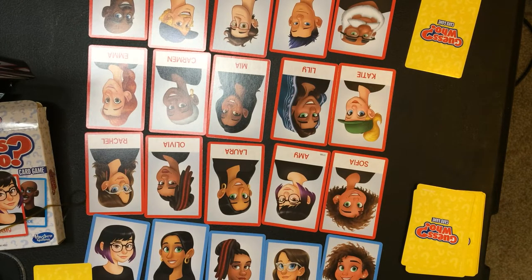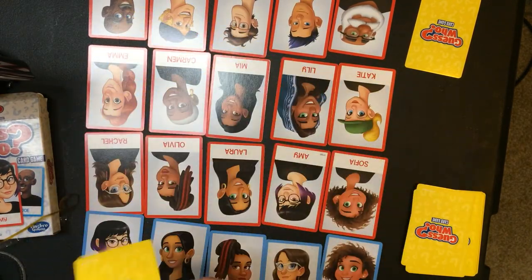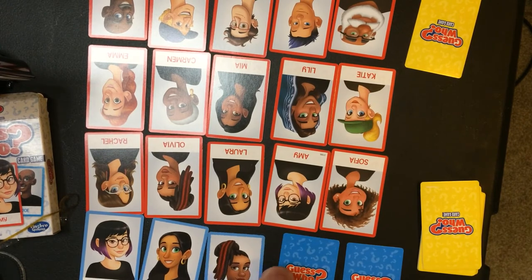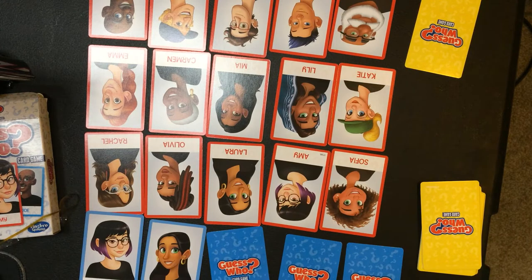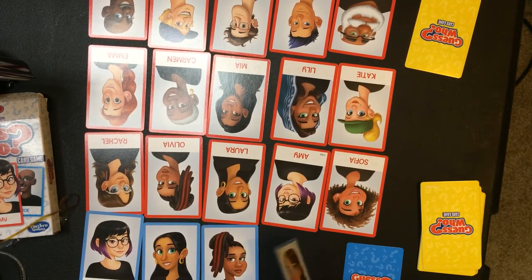Let's play. The player who seems more mysterious goes first. Take turns asking yes or no questions about the mystery character on your opponent's mystery card. For example, you could ask 'Does your mystery character have a hat?' Your opponent must answer yes or no. If the answer is yes, you can get rid of all the people without hats — flip over all their cards face down to eliminate those options. If the answer is no, then all the people without hats stay up and the people with hats get turned face down.